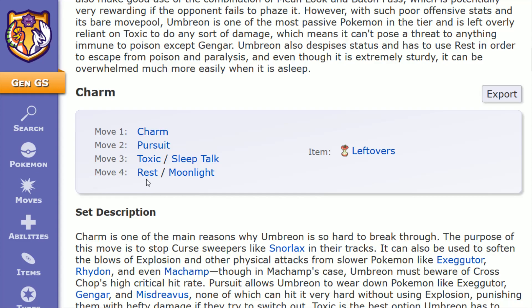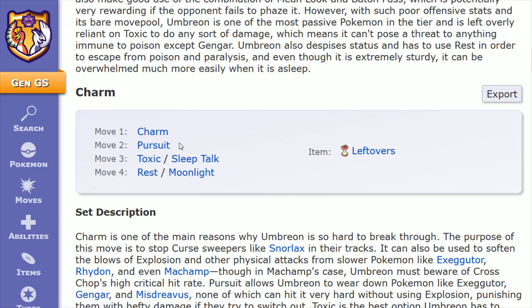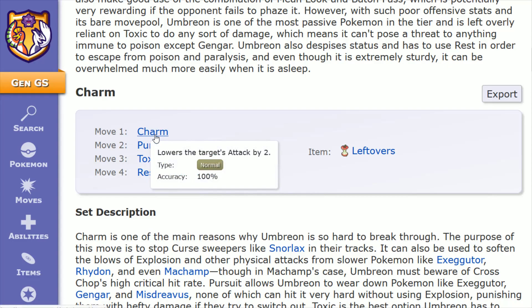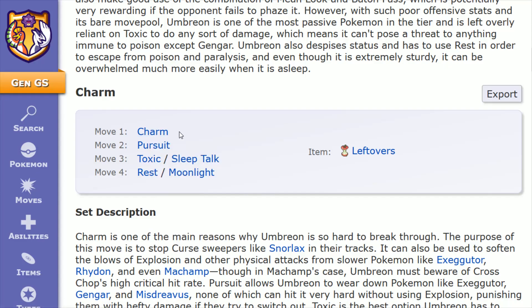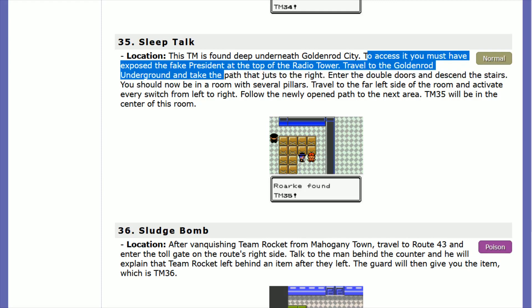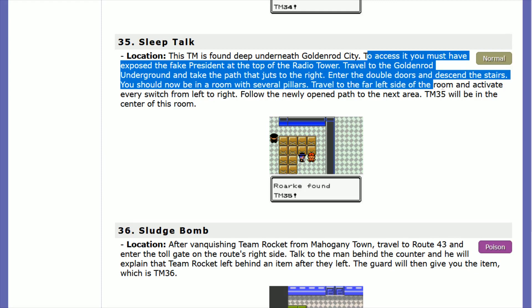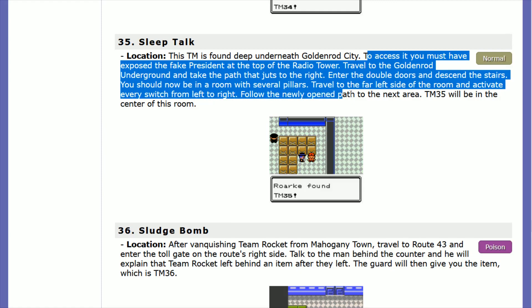I prefer Rest given the fact that it cures status, which can be very important on your Umbreon to get rid of being poisoned or paralyzed. You could also pair Rest with Sleep Talk instead of going the Toxic route. What Sleep Talk does is when the user is asleep, it uses another known move — so while you're asleep, it could throw out Pursuit, Charm to lower the target's Attack by two, or Confuse Ray. TM35 Sleep Talk is a little tricky to obtain in the Gen 2 games. It's deep underneath Goldenrod City. To access it, you must have exposed the fake president at the top of the Radio Tower, then travel to the Goldenrod Underground and take the path that juts to the right. Enter the double doors and descend the stairs — you'll be in a room with several pillars. Travel to the far left side and activate every switch from left to right, follow the newly opened path to the next area, and TM35 will be in the center of that room.